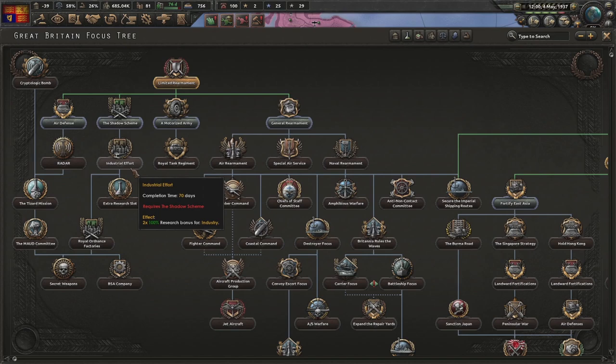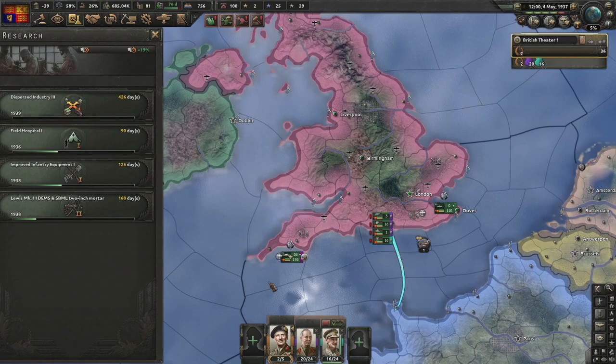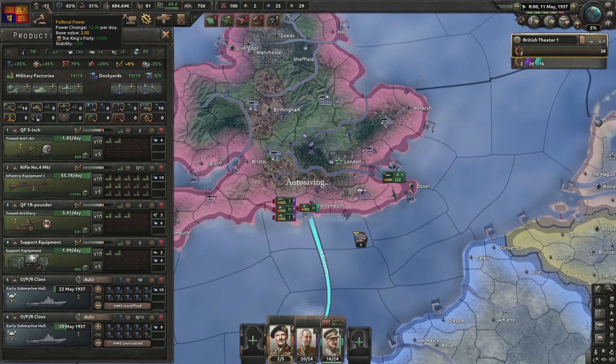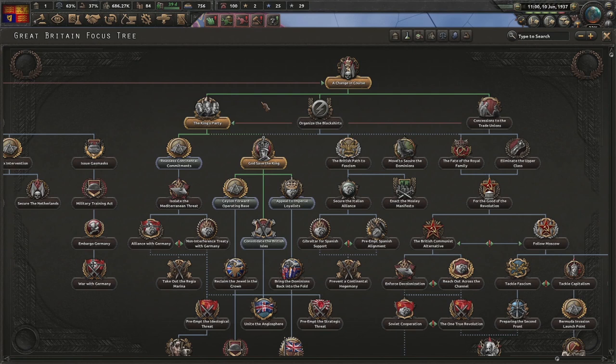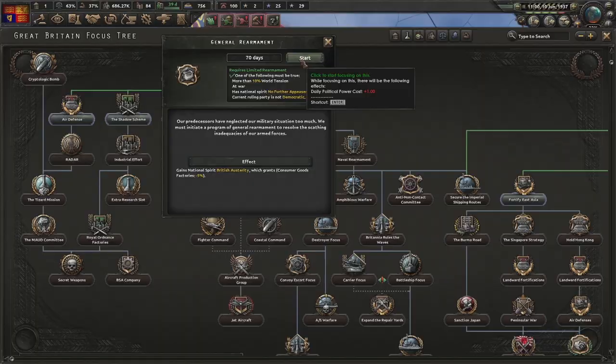God Save the King is finished - now getting 2.35 political power per day. Sitting on that for a while to justify on France. 36 political power - justify on France. Next focus: General Rearmament. British Austerity. Select the sub fleet, press D a few times, split into four task forces, and put them on convoy raiding in four areas. Set back to base for now but when we activate the plan they go to those four areas.